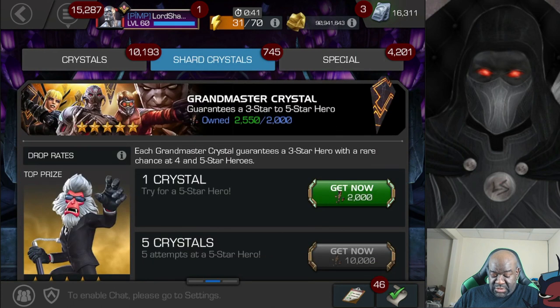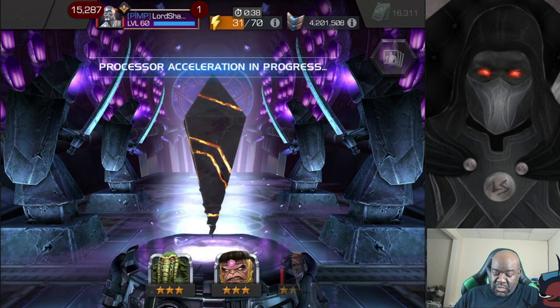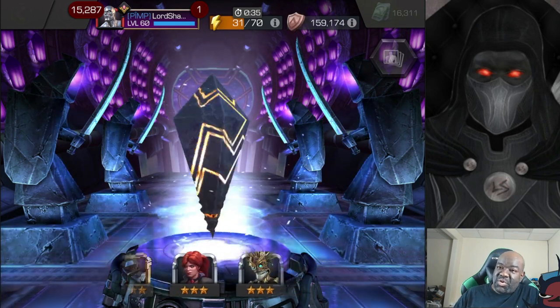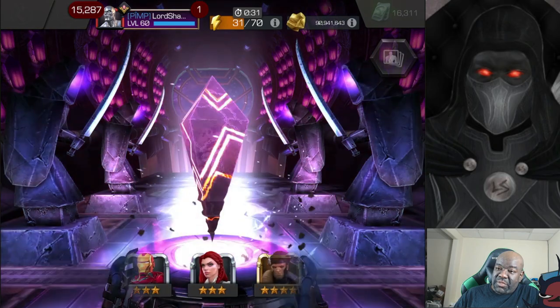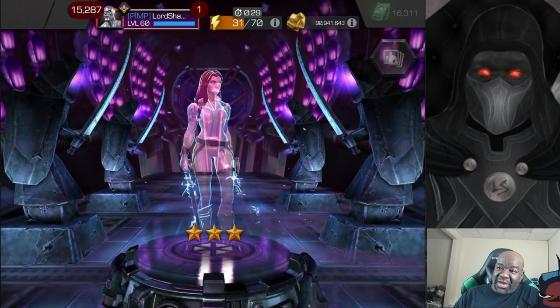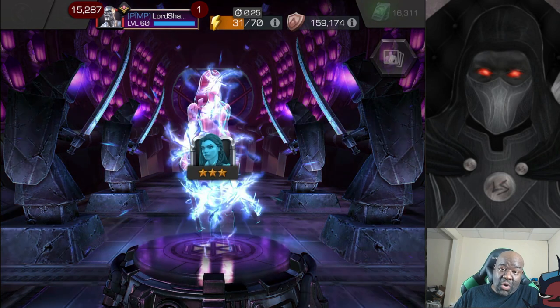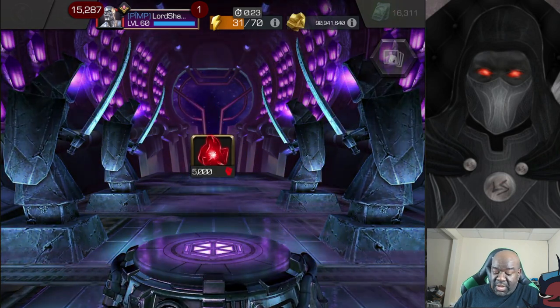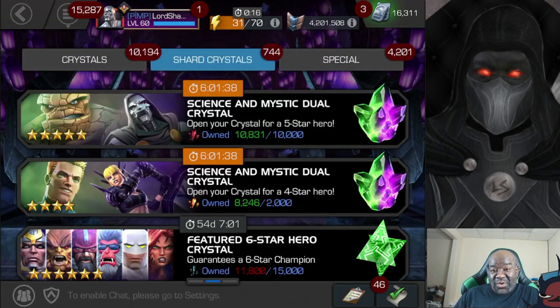Let's grab this last grandmaster crystal and quick-tap it to see what we got. A three-star Black Widow Deadly Origins — pretty cool. I also have all the three-stars so these are going to be dupes, giving the max signature ability crystal you see there.